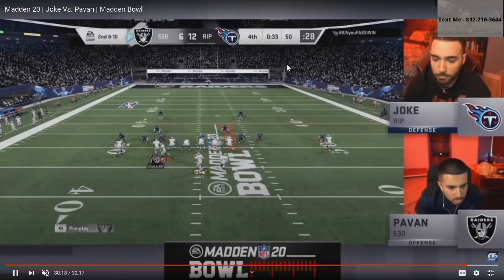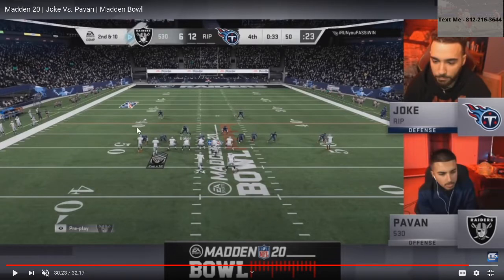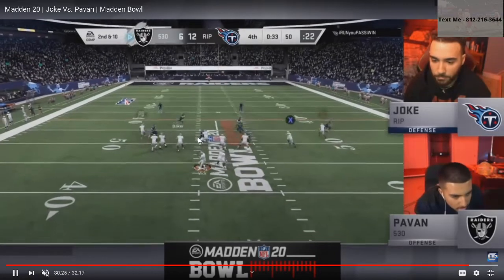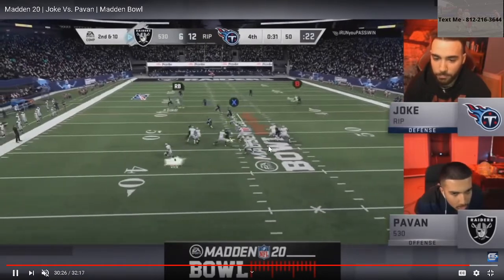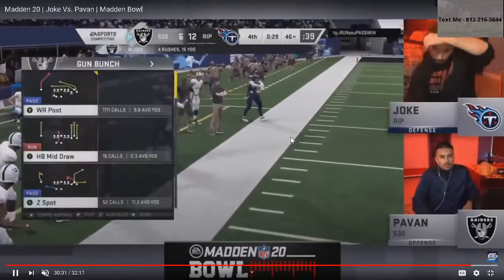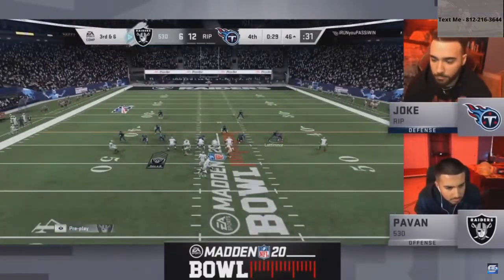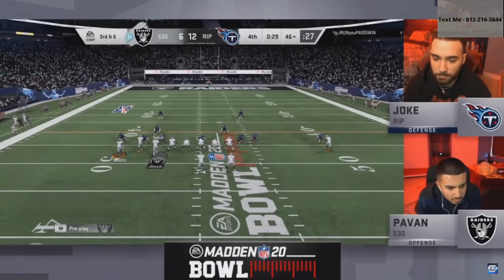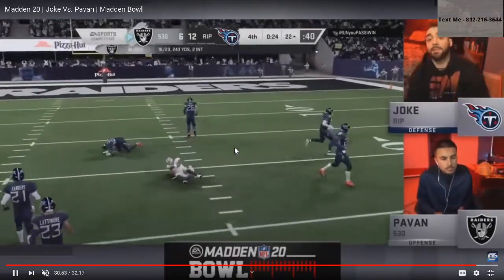Second and ten, takes the spike — he has no timeouts. Wide receiver cross — corner again, Tori Hold can be playmakered. He can playmaker the drag route to the right if needed. He's got post-drag-corner. Joke drops into coverage — there's nobody over here, Joke has to take this away manually. Pauvin's got the post and just runs it — probably the safe play. I don't think he expected that defense. You see how many different defenses Joke has run. If you don't know what to do, just call different defenses, especially this year's game — change it up, don't let them fall in love.